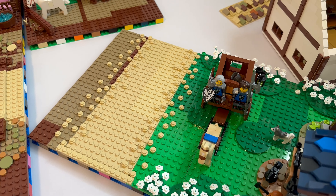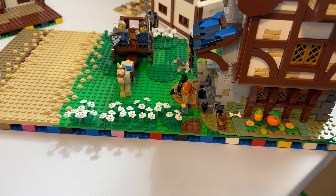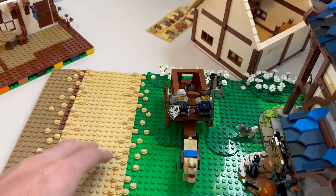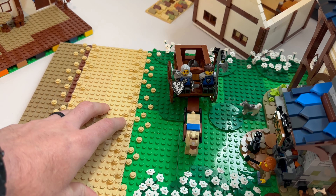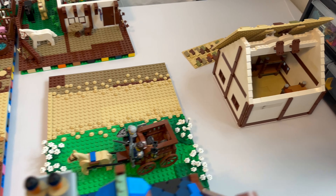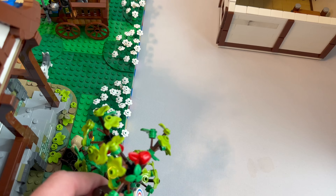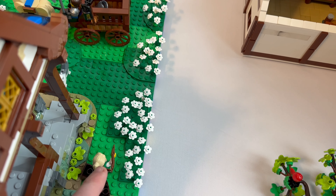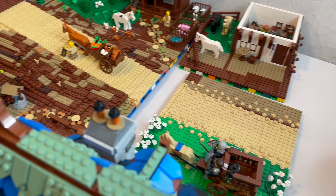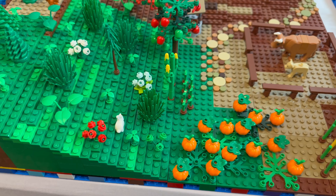Here we have the blacksmith shop set — a pretty cool set actually, I did a review on it so I'll link that in the description. We've got a bunch of flowers out here. They're picking up supplies to bring to the castle, all their swords and stuff. The story here is that the blacksmith's daughter likes flowers, so she's picked flowers from the hill and planted them in the front of their blacksmith shop.